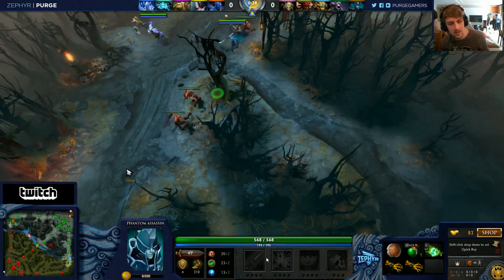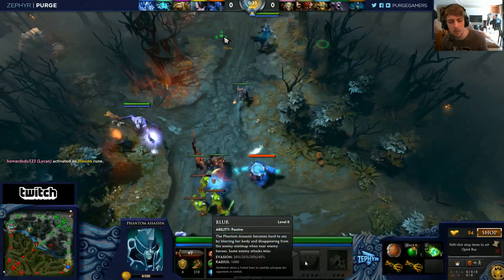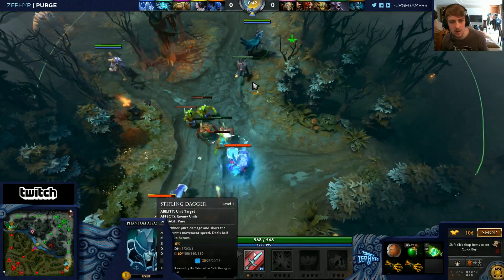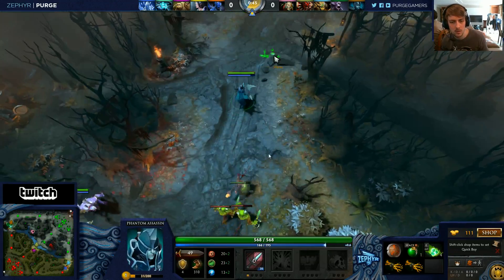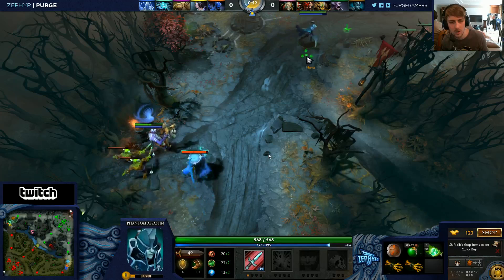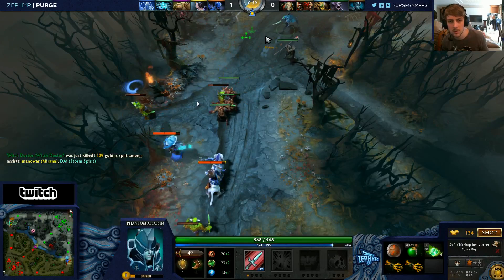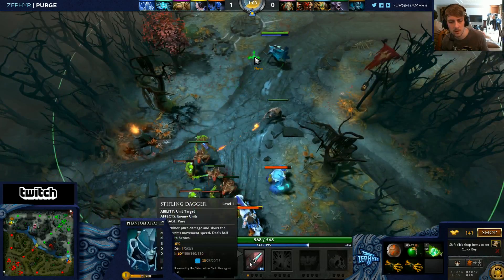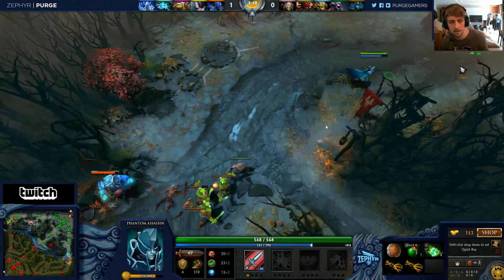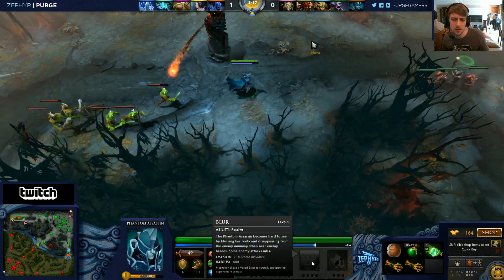If you're a dual melee lane versus a dual ranged lane, I would possibly get blur at level two or three. For now just try to get last hits with Stifling Dagger — that's what you should be aiming for. Hopefully Witch Doctor doesn't die... yep, he's dead. Bad positioning by him — you guys ran out of creeps and he stayed around. Just focus on last hitting.